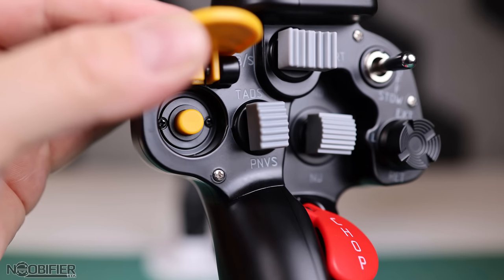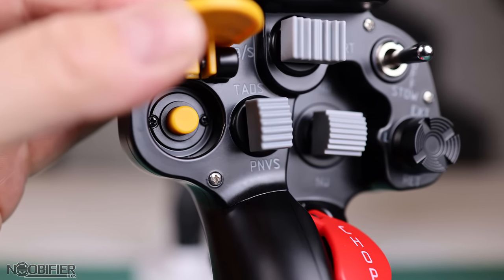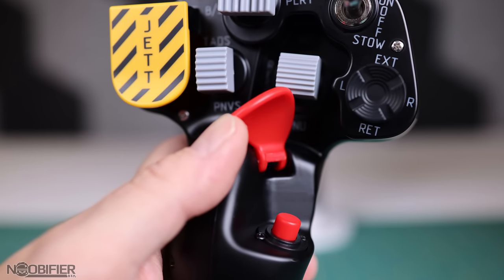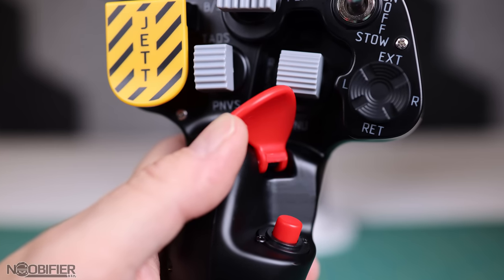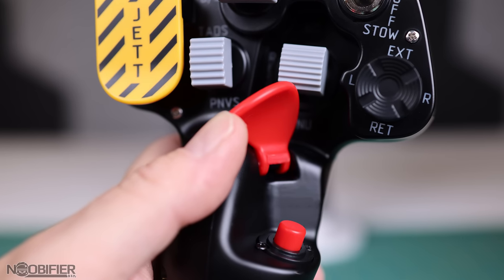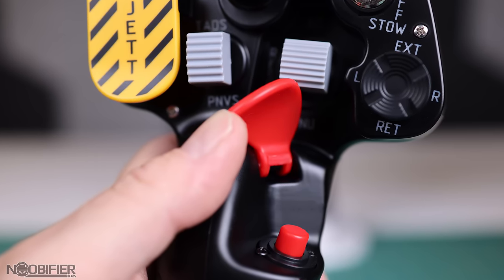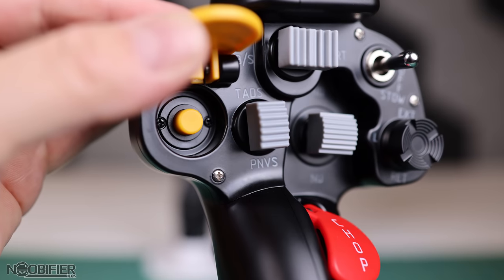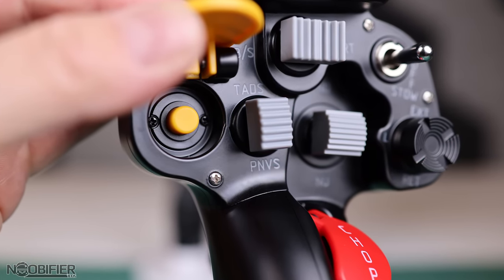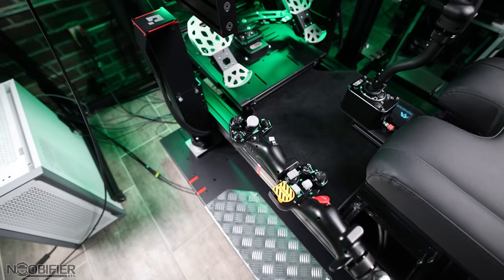The second feedback is for the covered switches. DCS has a binding to arm and a binding to release for both chop and jettison. Simply flipping open the cover and pushing the button will not release, because normally flipping the cover would first arm and then pushing the button would be release. The solution may have been to put a micro switch on the two covers, though this might be a limitation of the number of available buttons the hardware can see. If any of you have interesting macro solutions, please post them in the comments.